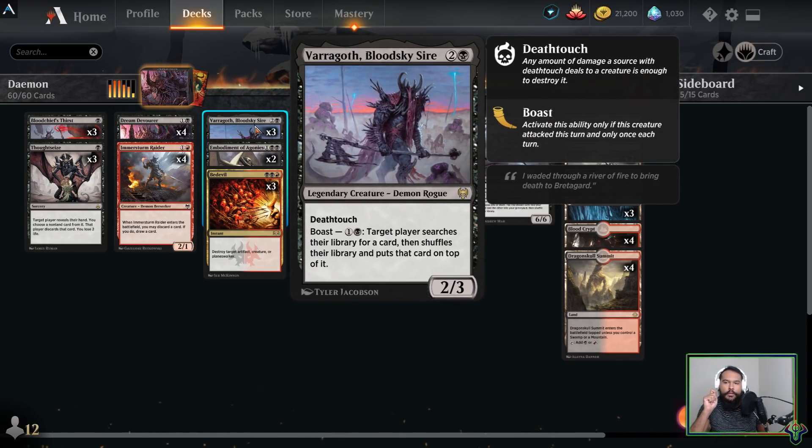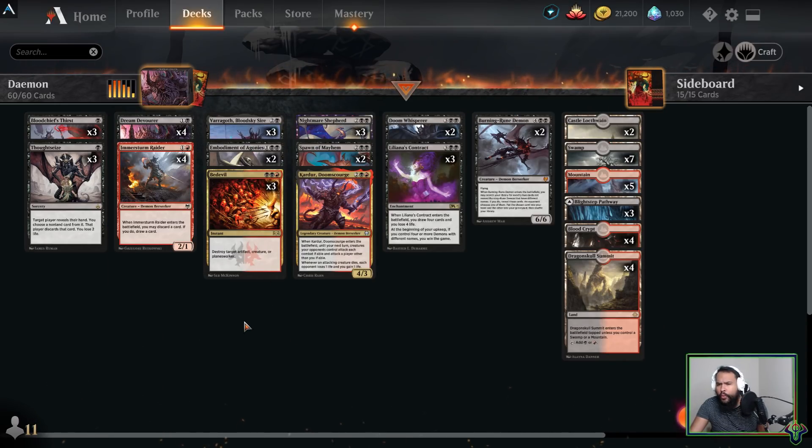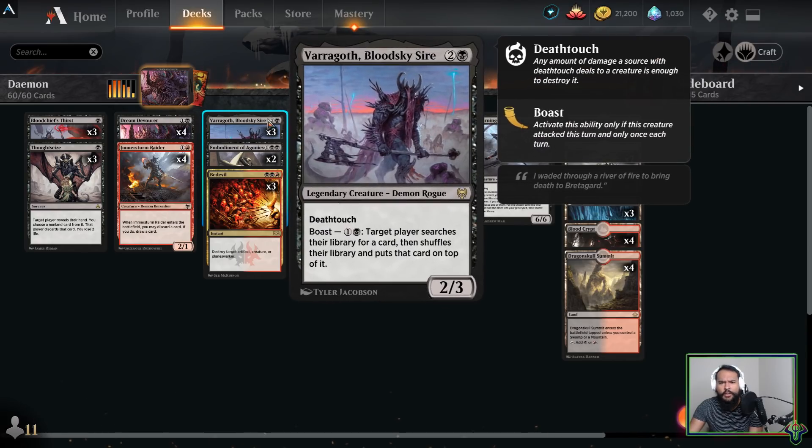Varragoth — this card is awesome because it has deathtouch. If it didn't have deathtouch, attacking with it would feel bad when your opponent has creatures, but since it has deathtouch you can attack knowing it'll take something with it unless it has indestructibility or something. You can attack with it essentially with impunity. You don't get to tutor the card into your hand — that would be absolutely ridiculous — but you're getting very strong card selection. Being able to just grab the Contract, or grab some removal — I'm not good enough to know exactly, but Varragoth is very cool.